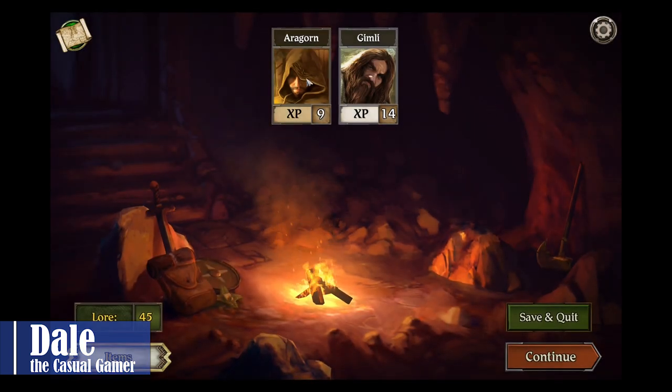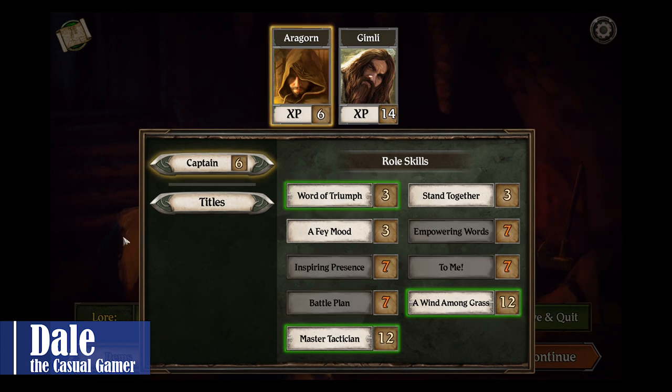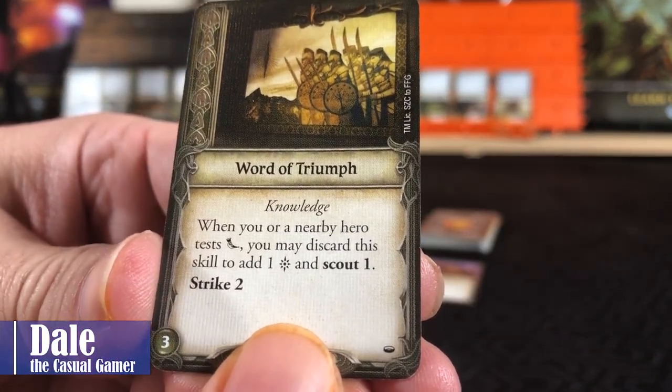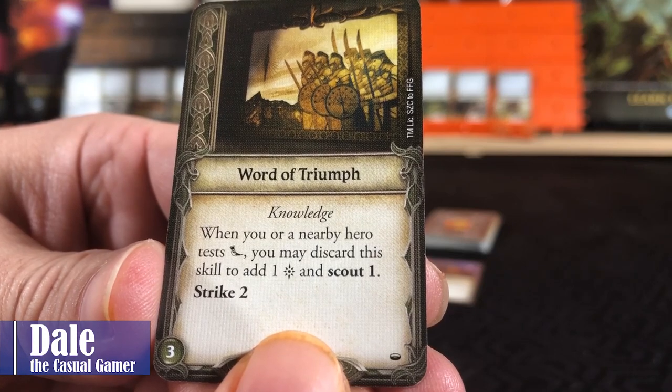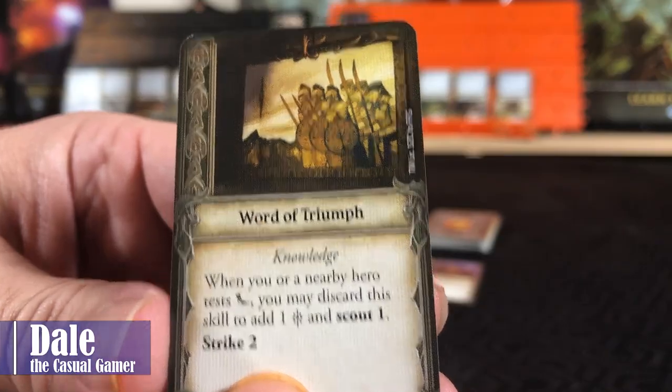We've got some XP we're going to go ahead and spend. For Aragorn, we are going to look at the Word of Triumph card and add that to his list. When you or a nearby hero test might, you may discard the skill to add one success and scout one, or we can use it for strike two.